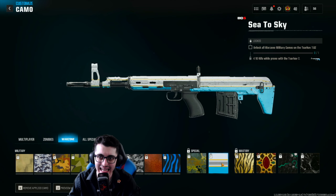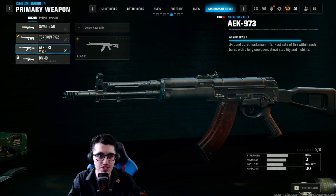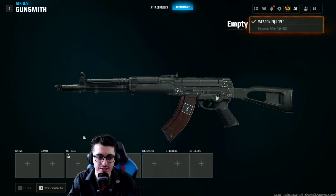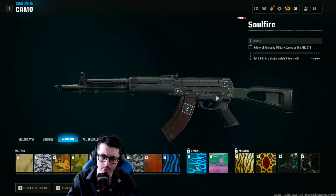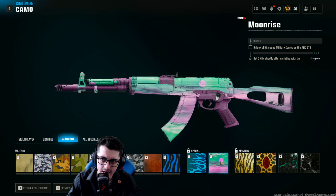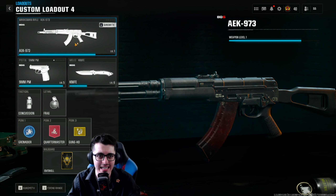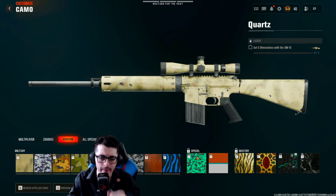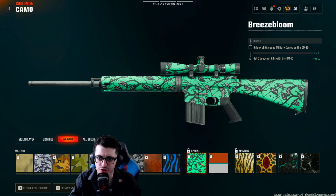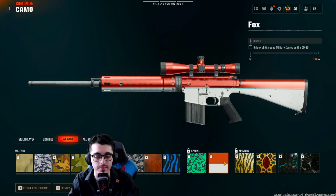The next marksman rifle is the AEK: get three kills in a single match five different times while using it, and then five kills shortly after sprinting with the AEK. The last marksman rifle is locked, so checking in an MP private match: get five long shot kills with the DM10, followed by five kills against a player that recently damaged you while using the DM10 in Warzone.